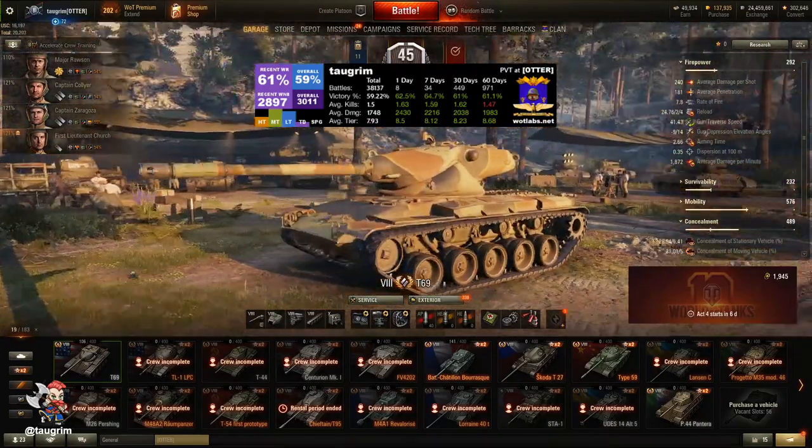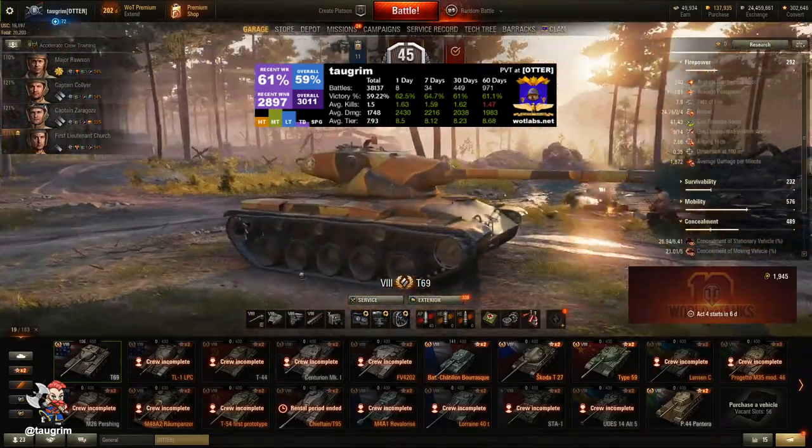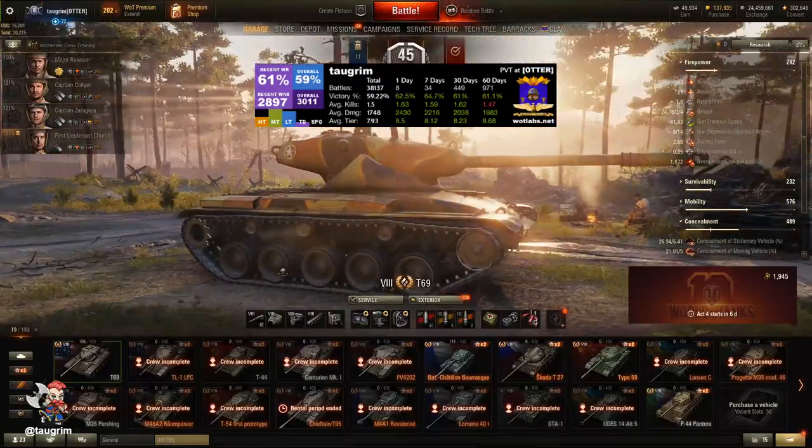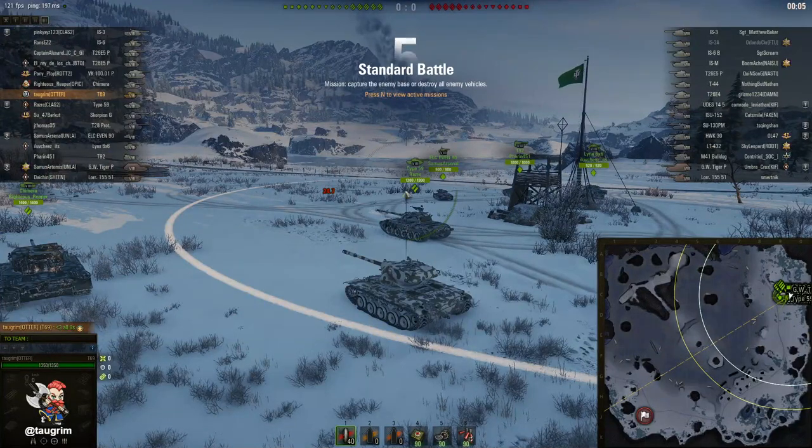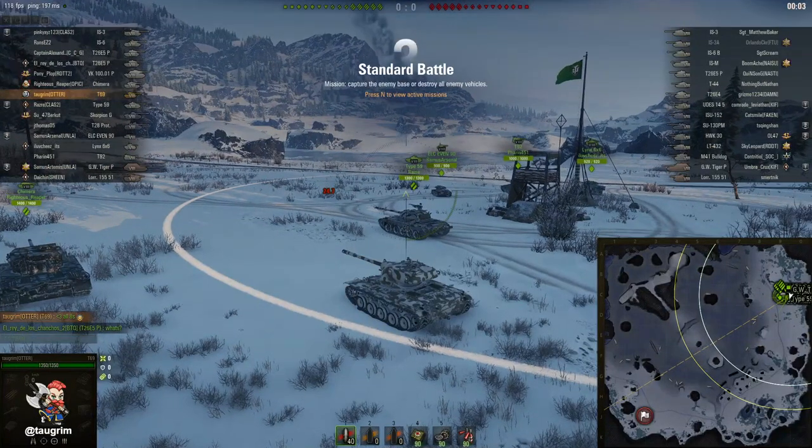Welcome to episode 119 of our Road to Unicom. Today I review the T69, a tier 8 American medium tank in World of Tanks, and this is a very awkward tank to play for several reasons.